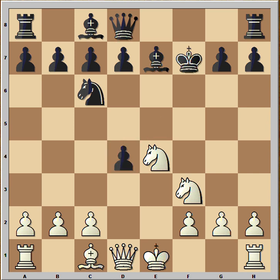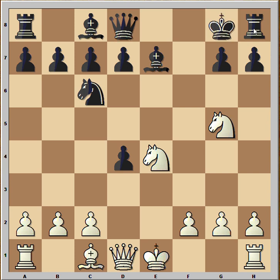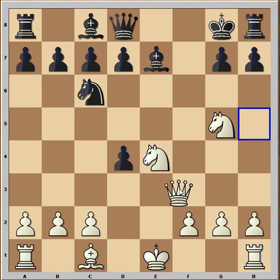Pawn takes pawn, Knight to g5 — this is check — King goes to g8, and the Rook is blocked now. White sacrificed the pawn and achieved something. Queen to f3, the idea is to simply give checkmate on f7.